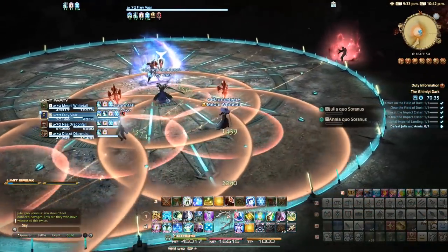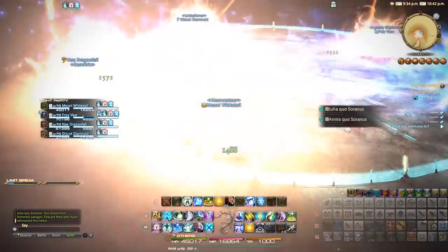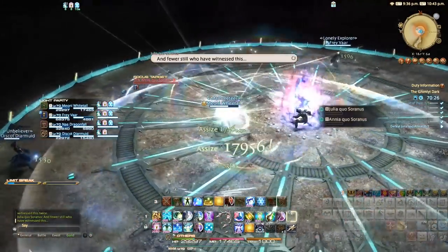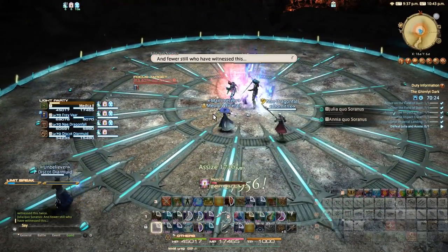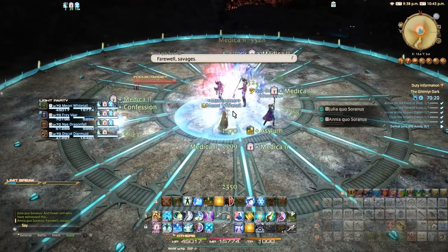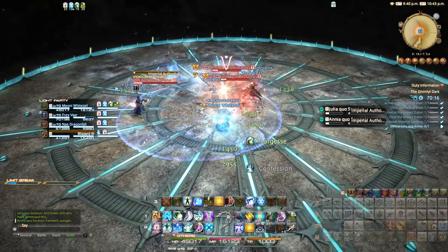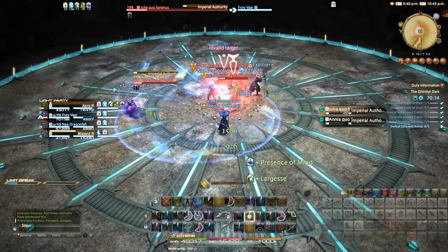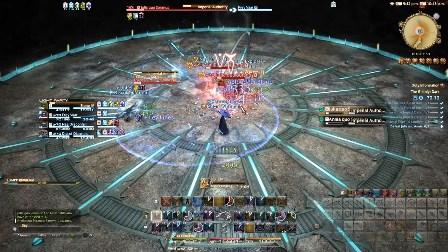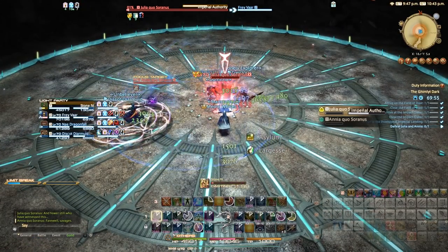This time around you have to spread AOEs at the same time as a line attack, which can prove quite interesting. After which the bosses realise they have failed and come back into the arena together — only this time they regen to 20% health each and begin casting a final ability called Imperial Authority. You must kill both Ania and Julia before this cast goes off, or it will be an automatic wipe as the entire room explodes. It's not a particularly difficult DPS check, but it is a DPS check regardless.